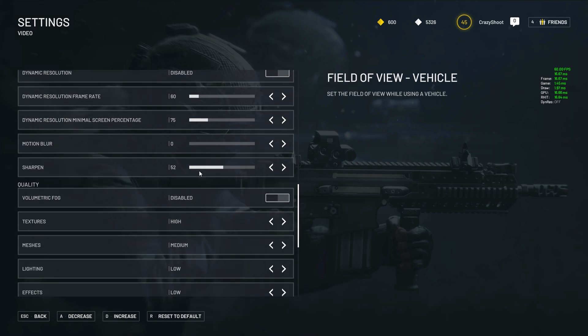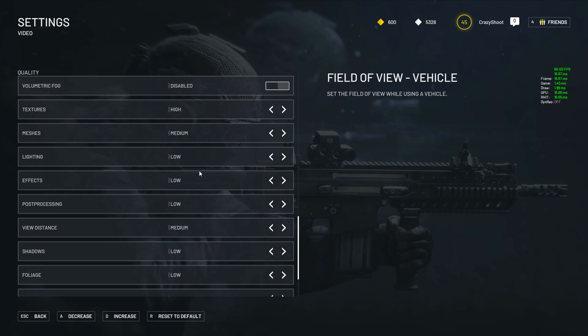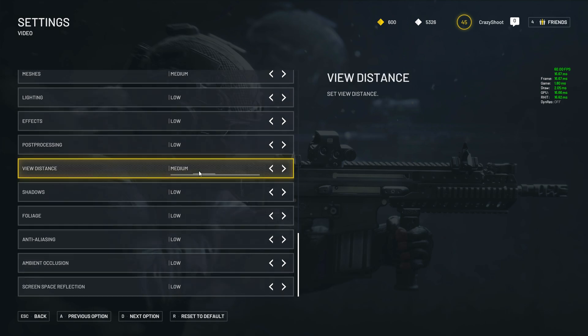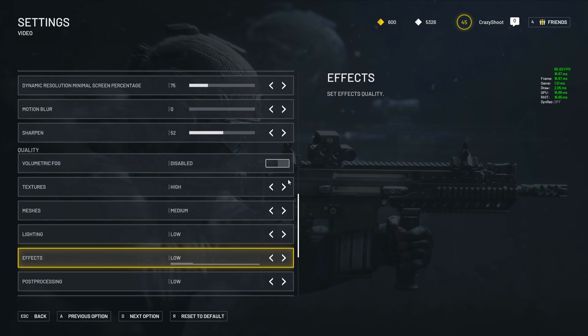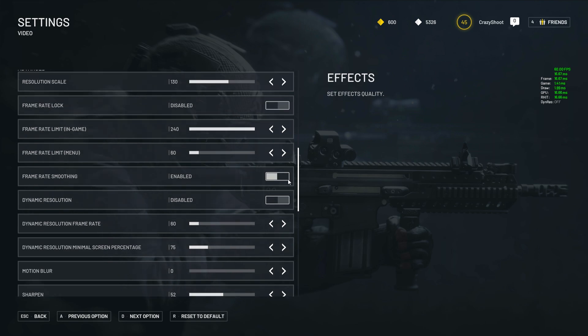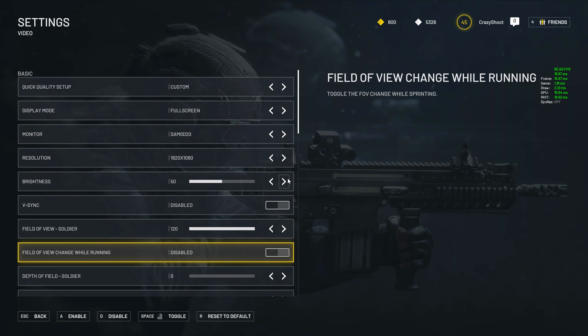After doing all of this, we'll move to the actual graphical settings. You'll want volumetric fog off. Textures should be set to medium or high, depending on whether your GPU is decent enough, so again a bit of testing here. View distance should be set to medium or even high, and after that, just turn everything else to low — so lighting, effects, foliage, shadows, mesh quality, AA, ambient occlusion, screen space reflections — all set to low, as these will drain the most FPS out of your game.